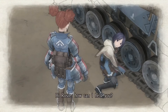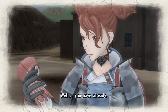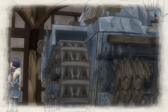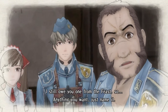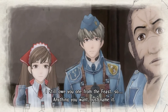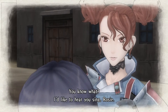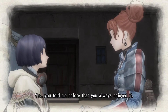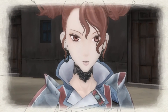Post-battle scene: Rosie visits Isara. How can I help you? Well, you already have. You mean the doll I made? I didn't know you kept it. You said it was a protective charm, didn't you? I still owe you one from the feast, so anything you want, just name it. Let me think — I'd like to hear you sing, Rosie. You want me to sing? Yes — you told me before you always enjoyed it. I'd really love to hear you. I bet you're great. Okay then. It's a promise.